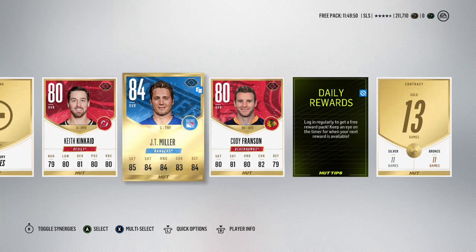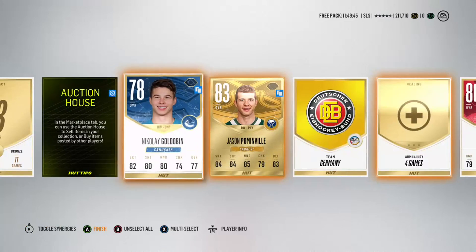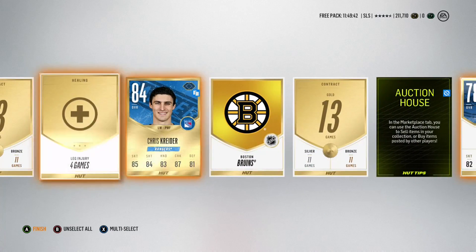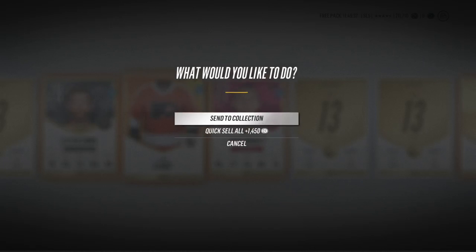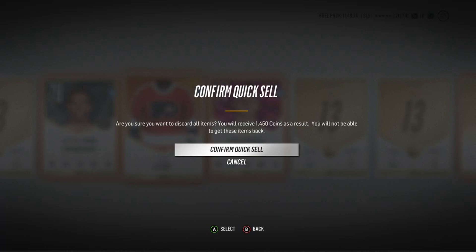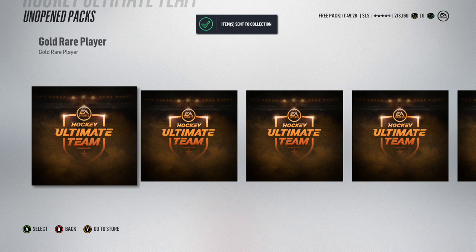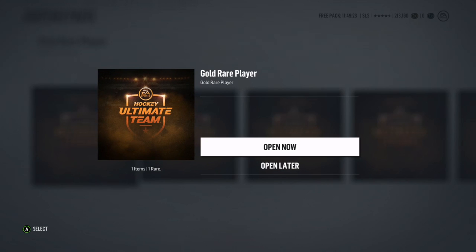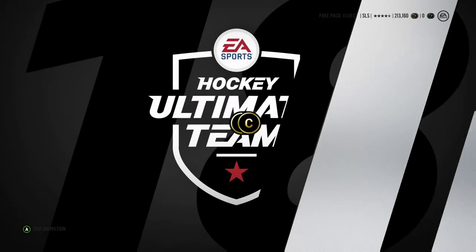We get a HUT Tips collectible as well. Let's go through and get rid of what we can't sell for good value - mainly all of the gold rares and everything that I've got duplicates of. I'll take the 1,450 pucks and send the rest to my collection. Now we get on to the good stuff - the sunset packs should have something golden in them, a gold rare player in every single one. We're going to open up five of them and hopefully something great is going to come out.